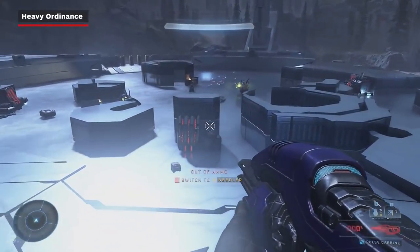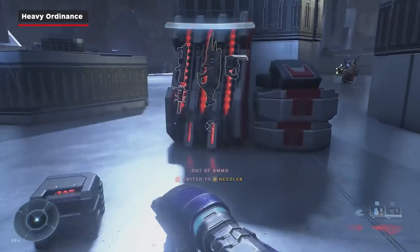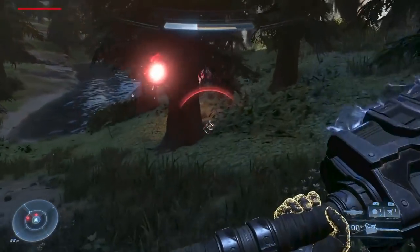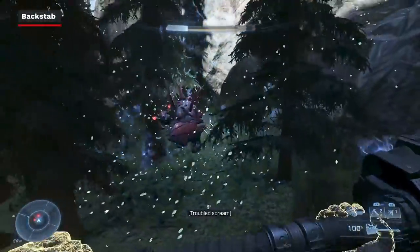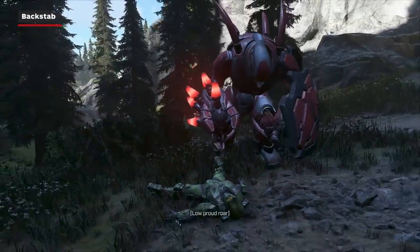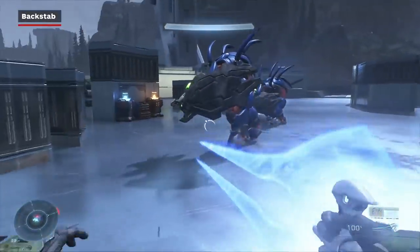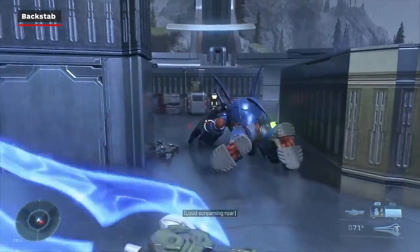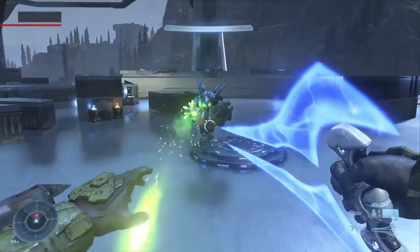There's usually some sort of heavy weapon nearby Hunter spawn locations. Scan and look around to see what's available to you. Melee weapons are also helpful if you can get in behind them and strike their weak spots, but be careful, they'll hit back. Energy swords can take down an elite Hunter in just a couple of hits once you remove its backplate and hit them in their weak spot, so the risk is often worth the quick victory.